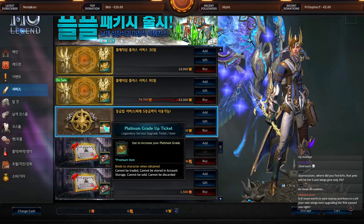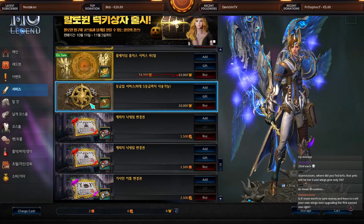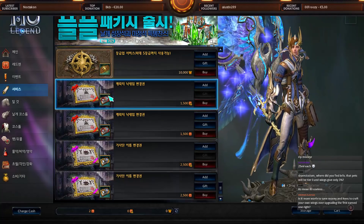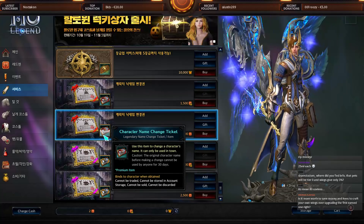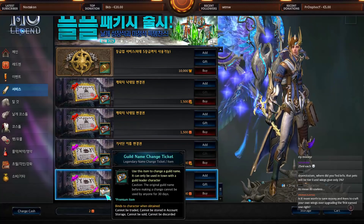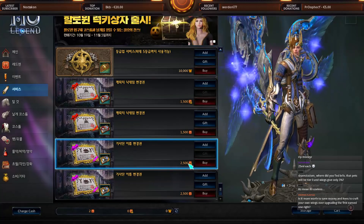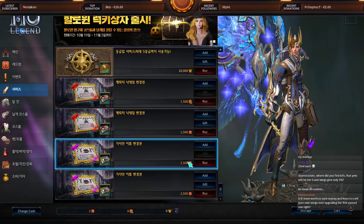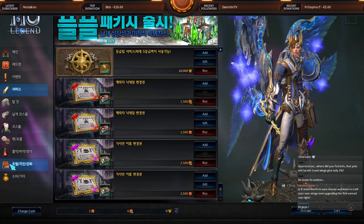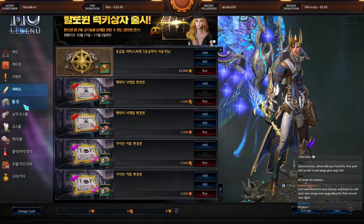There's another Platinum/Gold ranking system I won't cover since it's not relevant here. You can buy character name change tickets and guild name change tickets. The reason each appears twice is that one version costs Bound Redsen and the other costs normal Redsen. Most of the item shop can be purchased with normal Redsen.